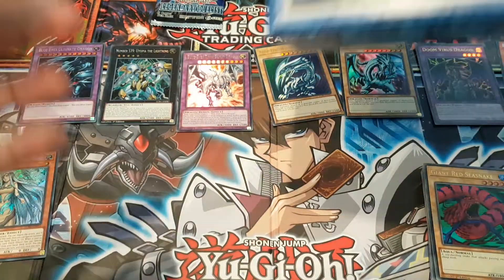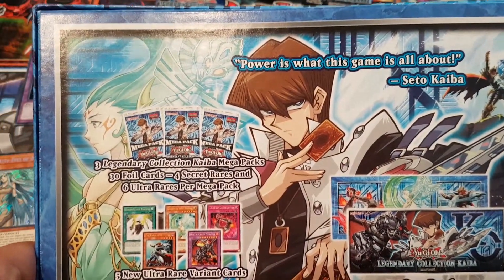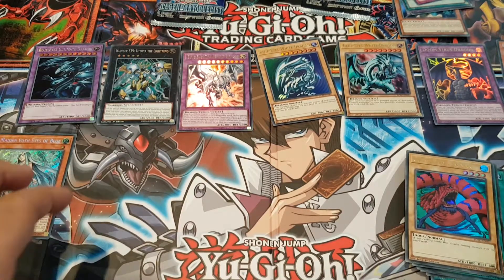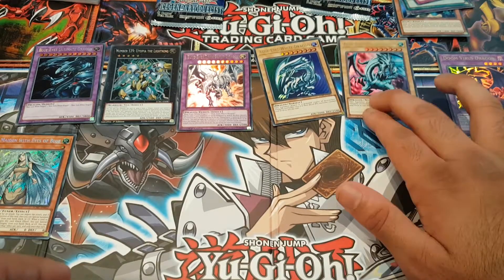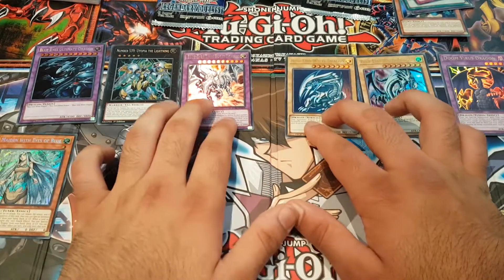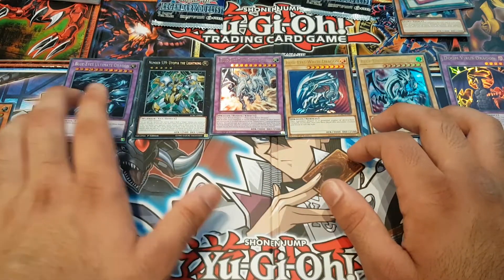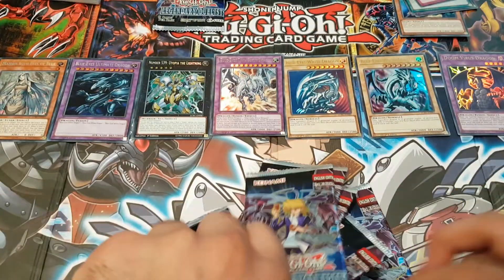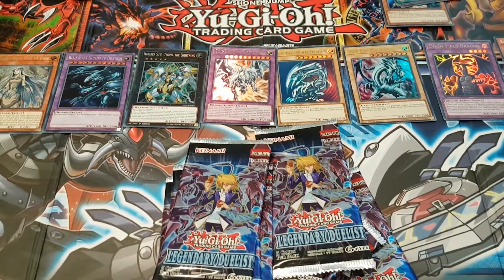Let me just check - is that super rare or ultra rare? This set has 34 cards, four secret rares and six ultra rares per pack. Ultra rares bro! I'm gonna put these two aside and get that Joey pack out. If we can pull Red Eyes Slash Dragon, Red Eyes Baby Dragon, and Gearfried the Red Eyes - that's it bro, game over!